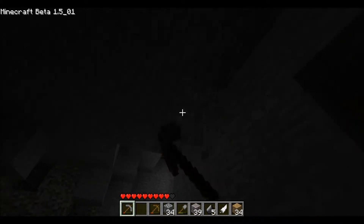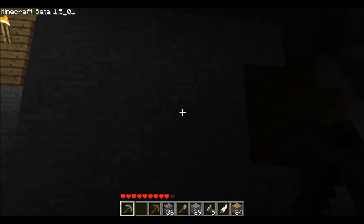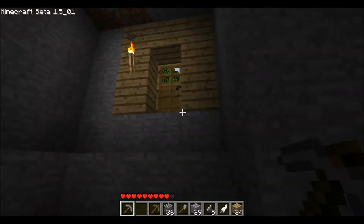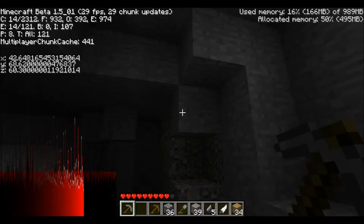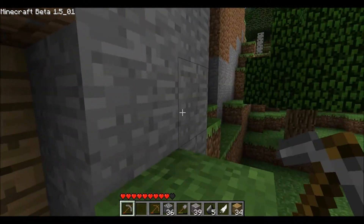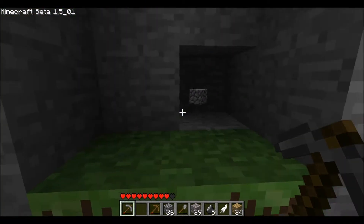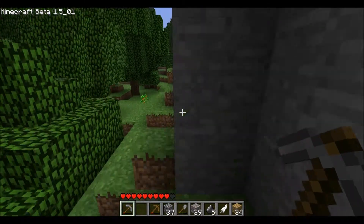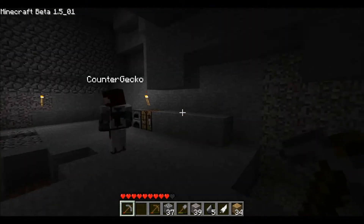Whenever I build houses in this game I always make it four blocks high. This one's five. I can hear water. But there's a massive mountain here, so I think there's a dungeon. Yeah, there's probably a dungeon right in there — well, a cavern. If we hear that weird noise, you know that noise when there's a cavern.